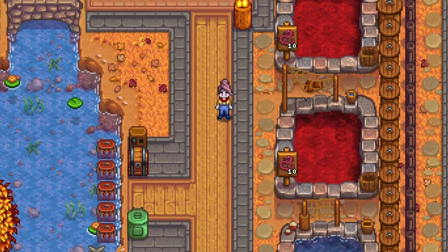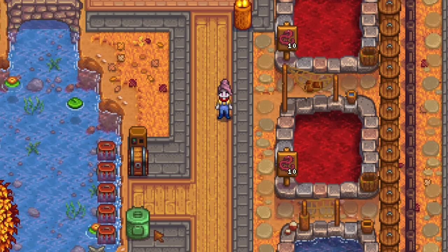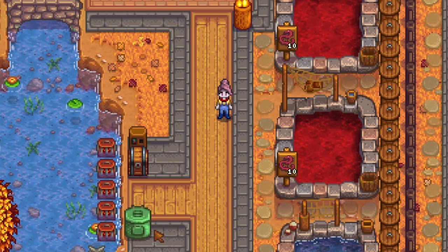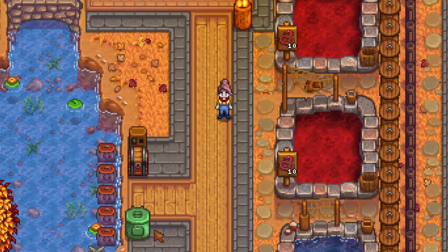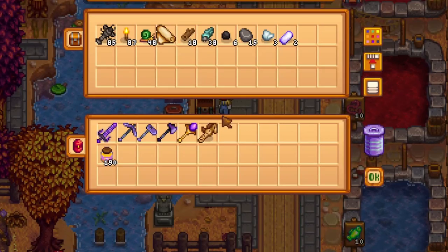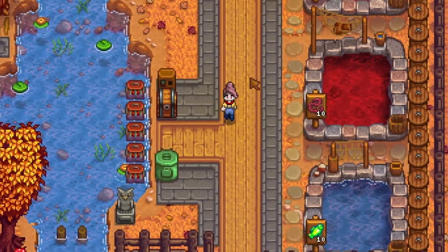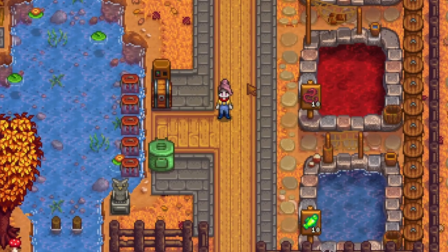This section here is a little bit of a twofer. I've got my recycling machine over here producing bait and pushing it into all five of my crab pots. Then the collection from those crab pots is coming out and going into this chest and this recycling machine, where I'm getting a nice supply of things like cloth, refined quartz, and coal.